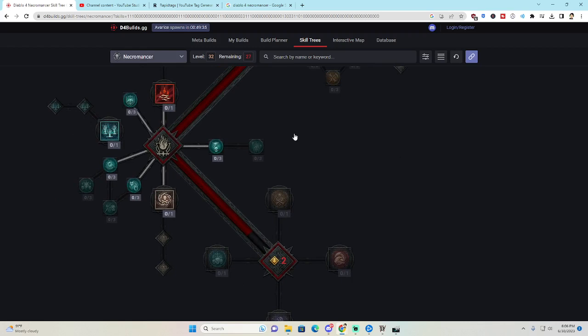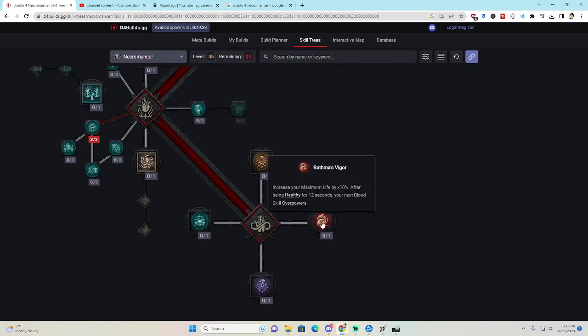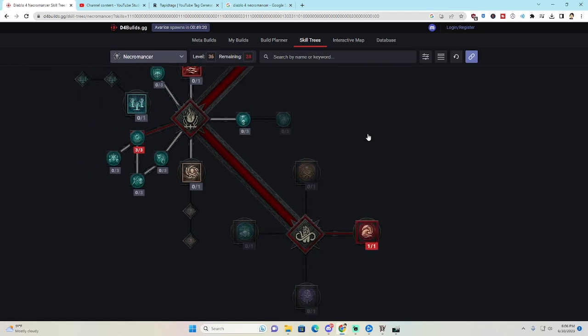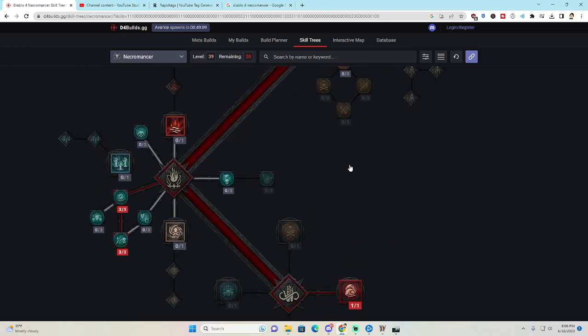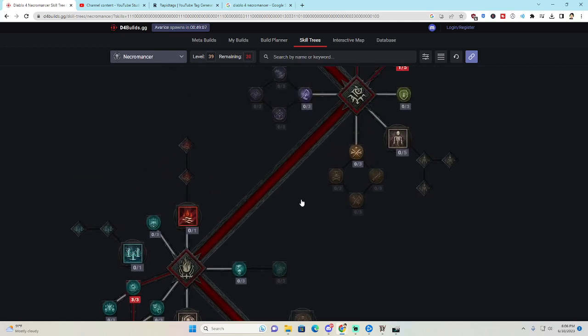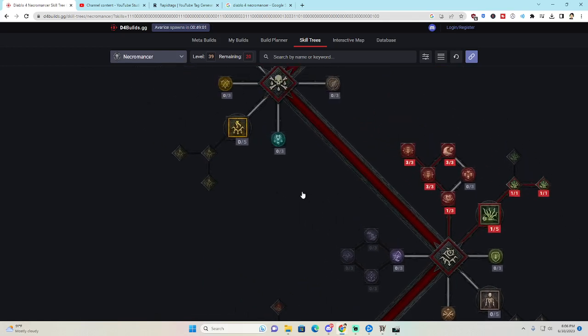We put three points into Inspiring Leader: if you have been healthy for at least four seconds, you gain increased damage and attack speed. Then we grab Rathma's Vigor — increases your maximum life by 10% after being healthy for 12 seconds, and your next blood skill overpowers. Then three points into Death's Defense: your minions cannot lose more than 30% of their maximum life from a single attack. At this point we go back and fill in passives we skipped earlier.